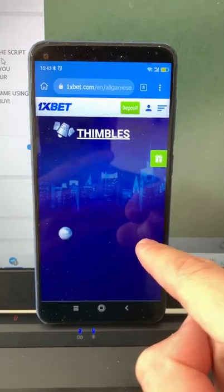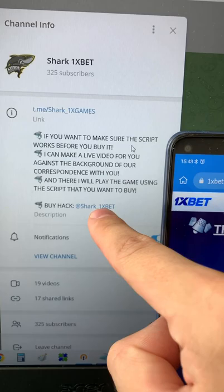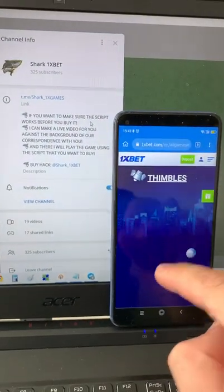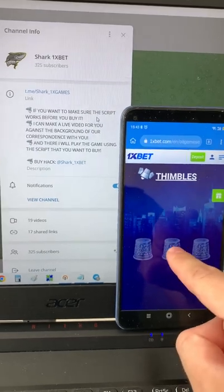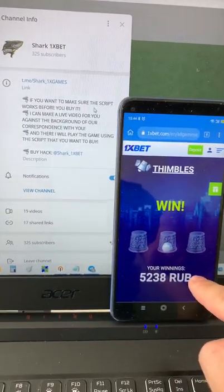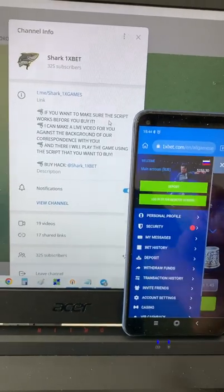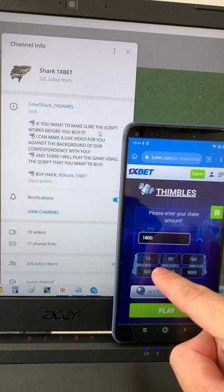Subscribe to my official Telegram channel guys and write me here if you want this real working script for the symbols game on mobile phone Android. You see guys, press this — you see? I win! It's amazing, it's real cool, I love this. You see my balance right now, it's amazing, it's real.